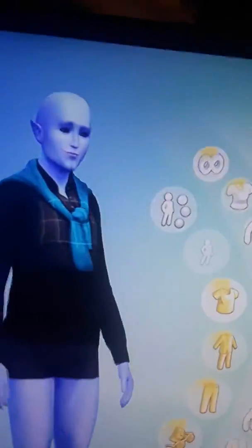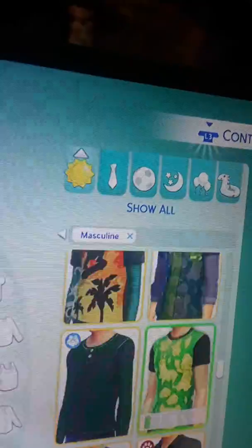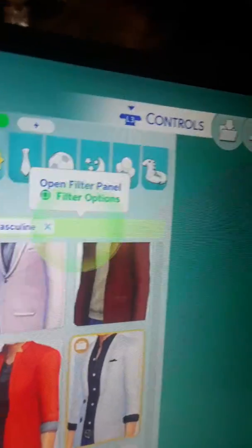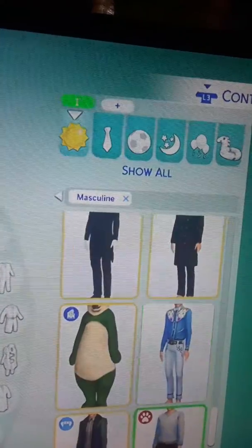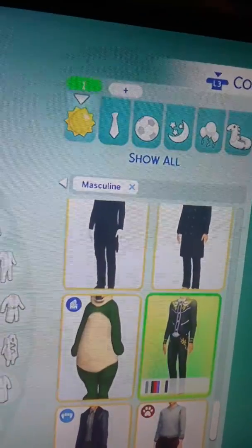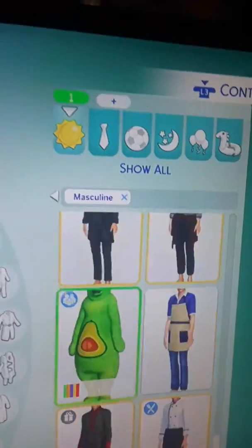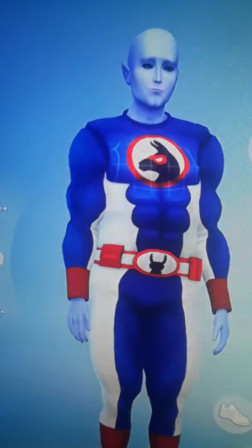The closest thing would be something like this that's kind of resembled as a cape. So his attire is going to be quite unique. Or we could just do this — make him a super bear. Actually, I might have found like a superhero suit — that would be quite unique for a superhero. Super llama.